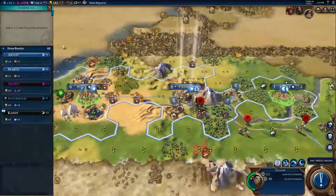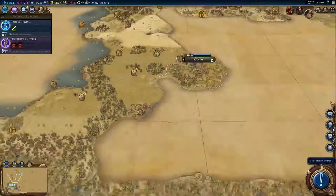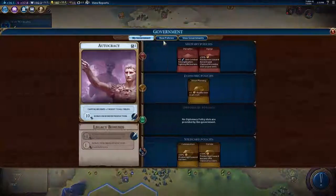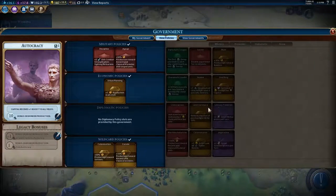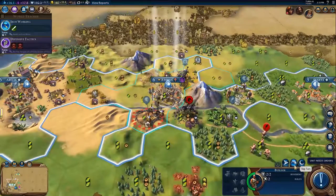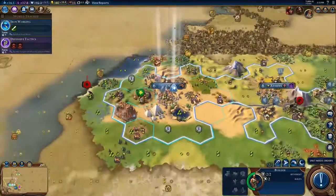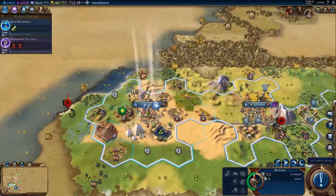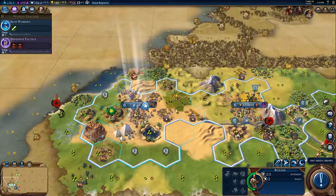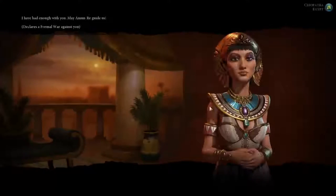Like I said in the last video, we're not particularly trying to play optimally. We're just trying to play in a way that I think is interesting. You should go there and harvest that tile — that's what you should do. Finally, we're getting a builder over to this guy, and he badly needs one.